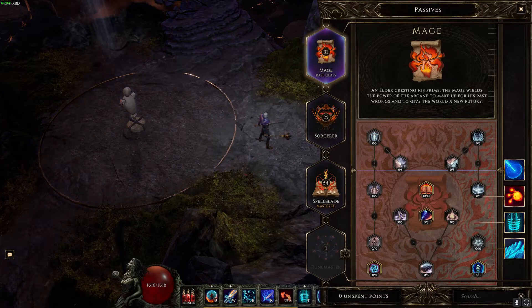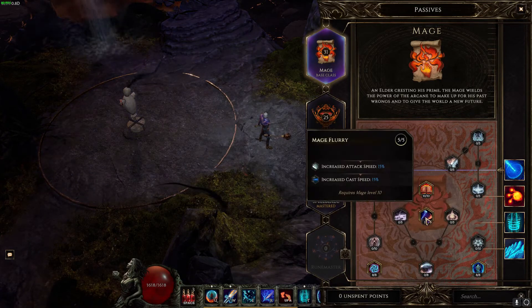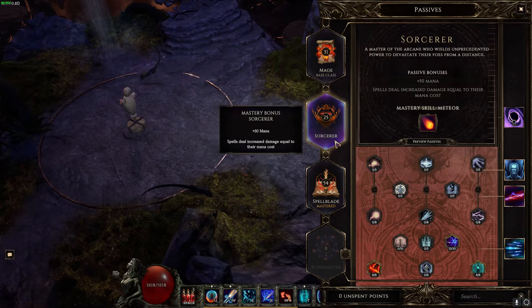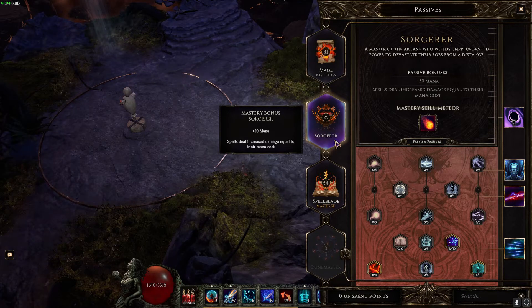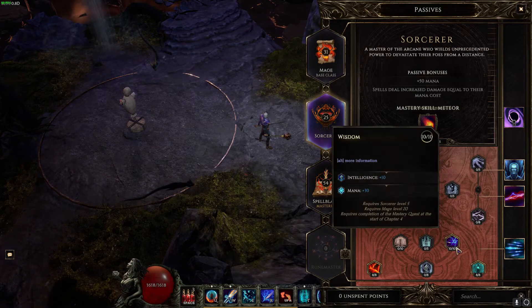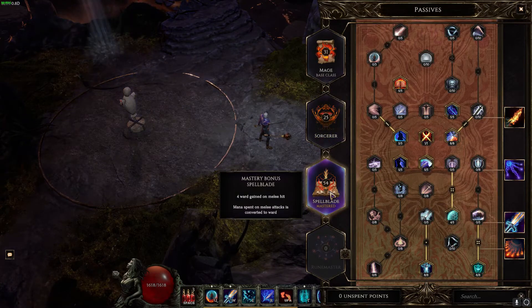For passives, we have 31 points in the Mage base class: eight points in Scholar, eight points in Arcanist, and five points in Mage Flurry, with the final ten points in Knowledge of Destruction. You want as much critical strike chance and crit multiplier as possible everywhere. We have 25 points in Sorcerer — a lot of this is to reach that 300 mana threshold so you can double the spell critical strike chance on your helm and chest.